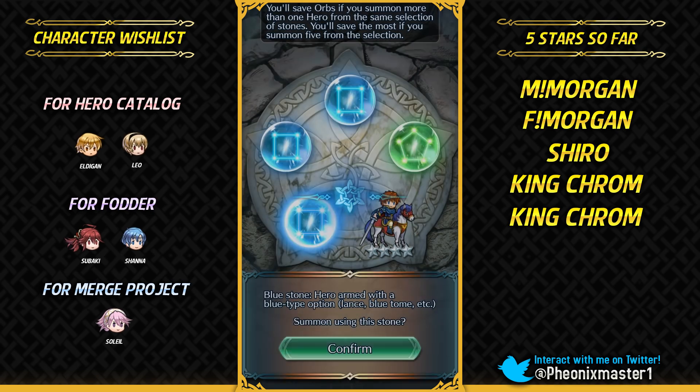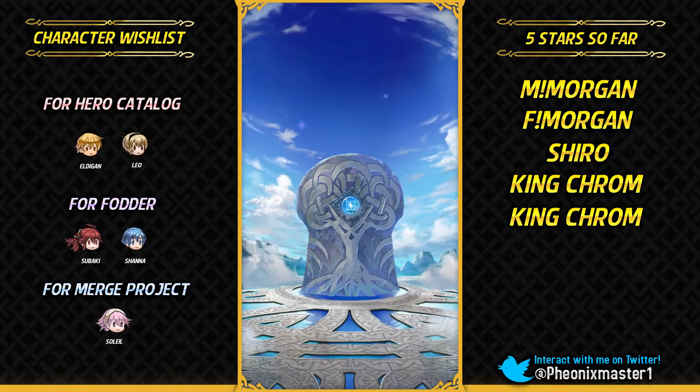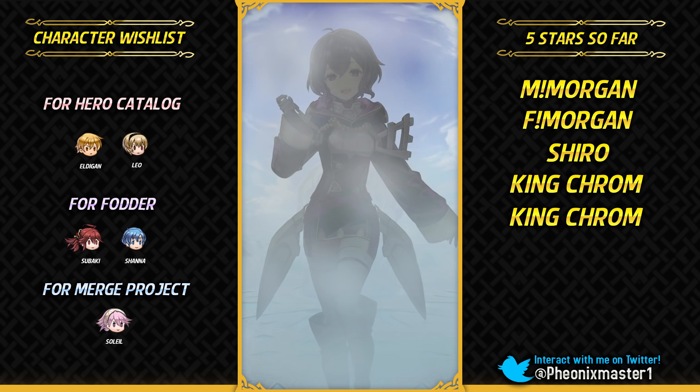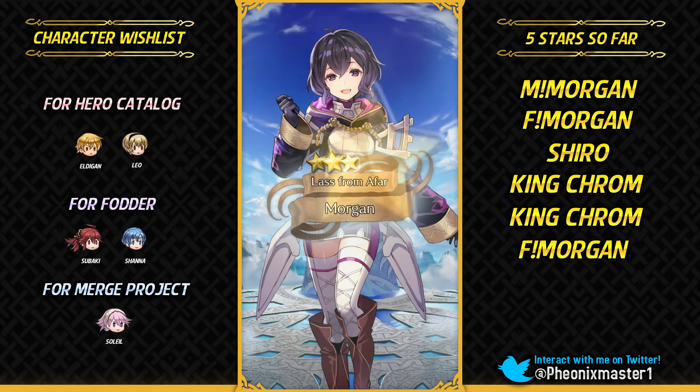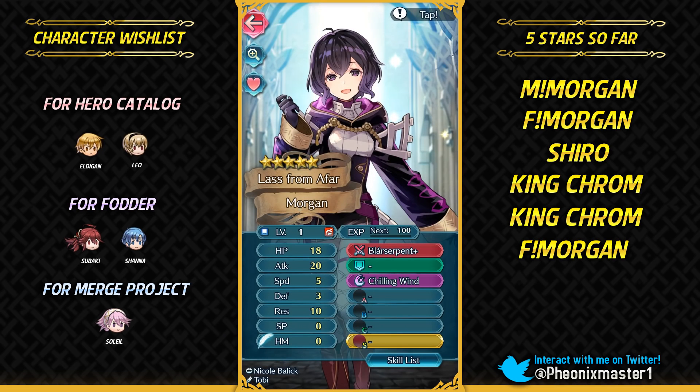I'll summon on the blue stone because I do want Shannas. If I do not get a 5-star it's fine — I would really like Shannas. I only have two Shannas. Oh my god! Another Morgan! This is definitely my best summoning session. My previous best was the Narayan Summer banner and this one is looking even better. This is minus speed and plus resistance IV — minus speed IV is not really that bad for female Morgan because she is pretty slow at 30 base speed.